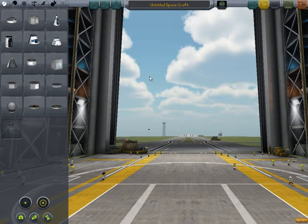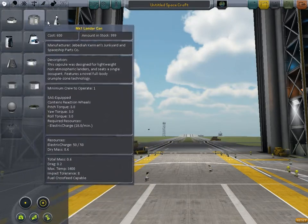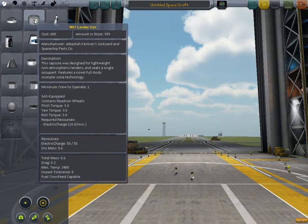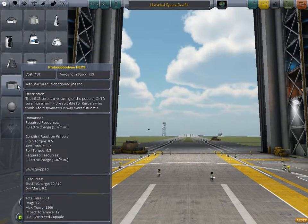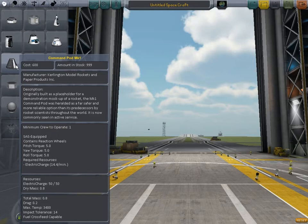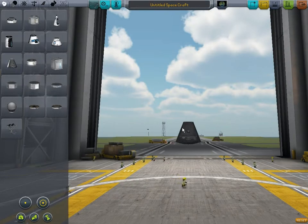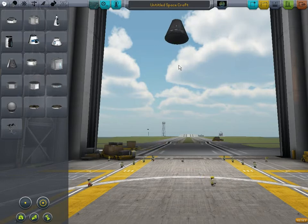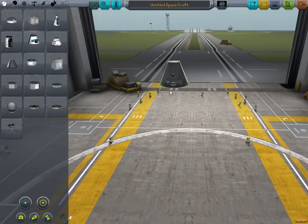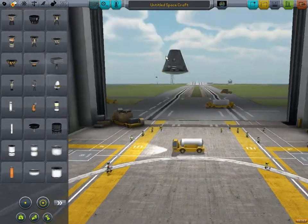Now first things first is to build a rocket. There's a lot more parts than the last time I played. If I remember rightly there's a robotic one. Oh, let's just put this one. There it is. Alright, I'm trying to remember the keys. So that has an SAS in it already. Let's just put that there.